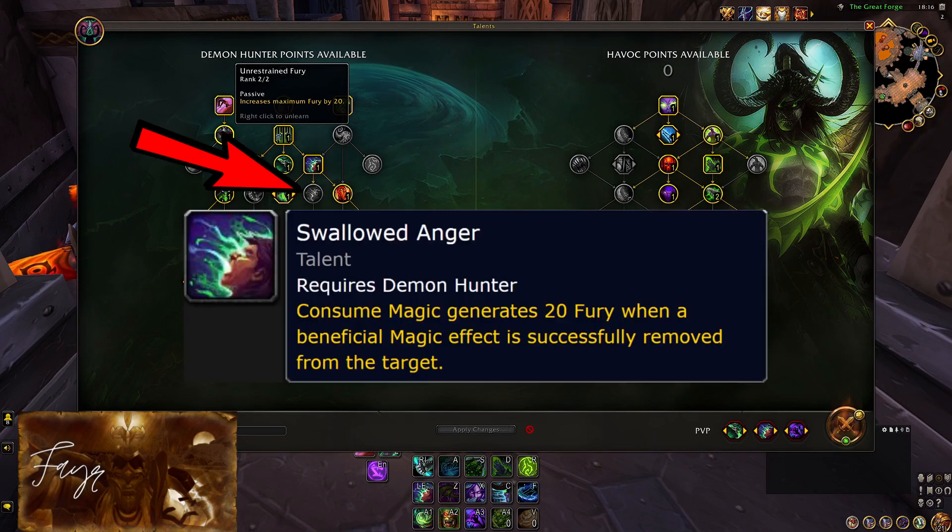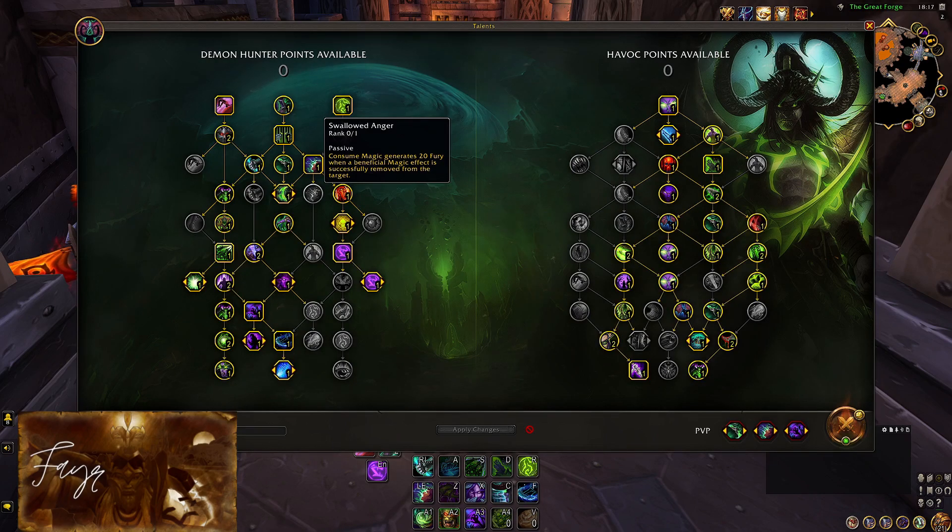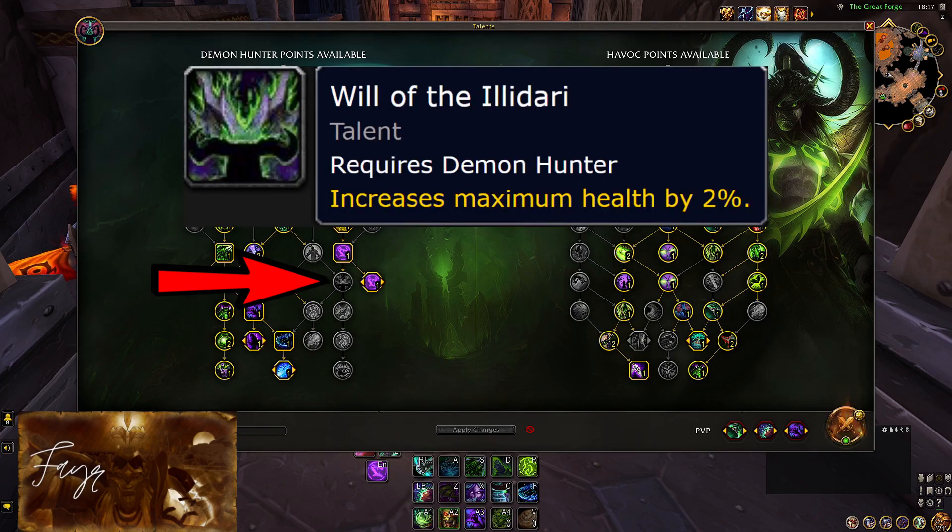Swallowed Anger has amazing synergy with this build — it complements your PvP talent Blood Moon, and if you are specced into Demonic Appetite, you will now be generating 50 fury every time you dispel someone. A very good option — I will likely be running it myself. Another way you can go is to get Wheel of the Illidari, increasing your HP by quite a nice amount. This is pretty good since Demon Hunter has become a good kill target, and every little bit of extra survivability is more than welcome.